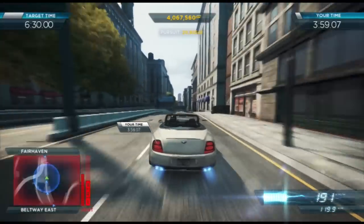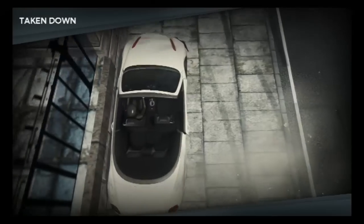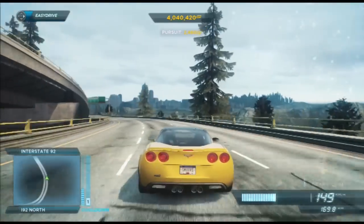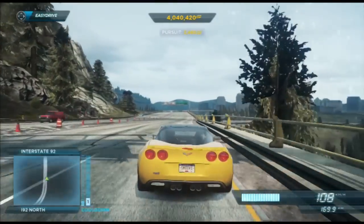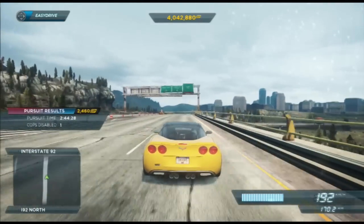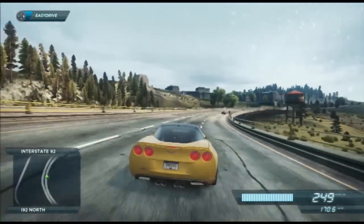Going for a lightweight car will make you go faster, but also makes it easier for opponents to take you down. In addition to the standard circuit races and sprint races, Most Wanted also features events called ambushes and speedruns. Speedruns are similar to time attacks, but with one welcome difference: instead of judging you on the time it takes to complete the course, speedruns are won by maintaining an average speed above a certain limit.